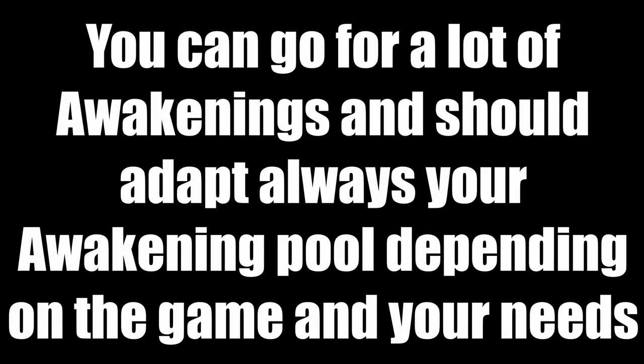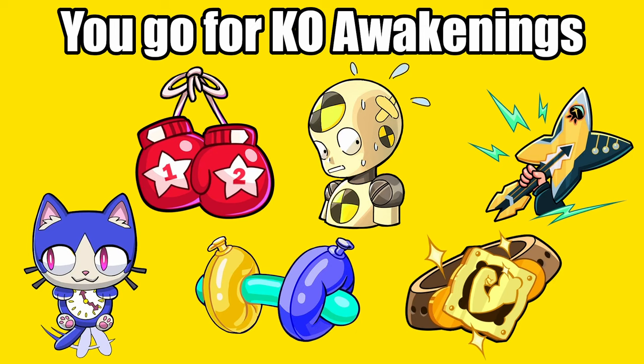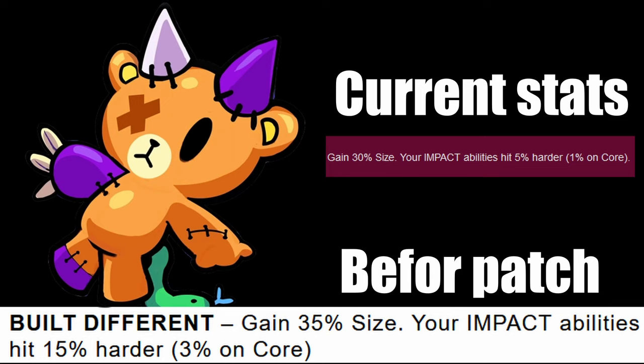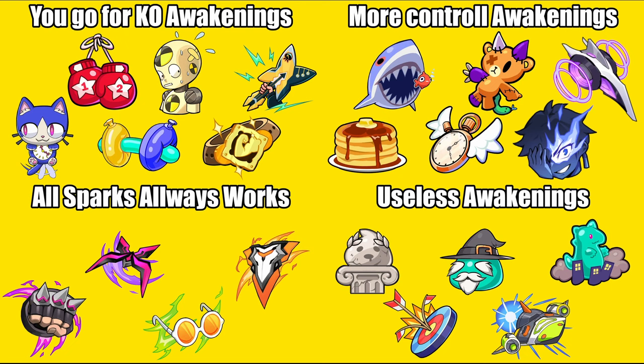You guys are always interested in awakenings, so here are my thoughts. Impact abilities are great for Juliette's damage, but also important — Juliette has very little control of the field, so you might want to go for size or speed. Size gives you more range to hit the core and speed lets you position yourself faster and better. Because of those two factors, Build Different was for a very long time a great awakening on Juliette. But I think the 5% on the impact ability right now is very low, and size isn't as important as speed. So it's probably still a great awakening, but not the best anymore.